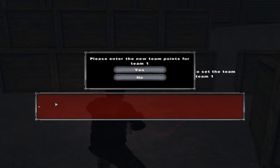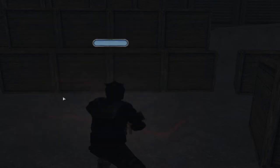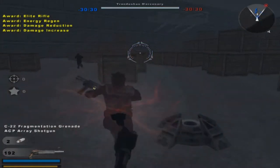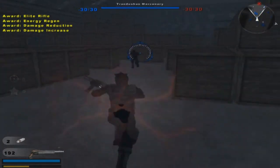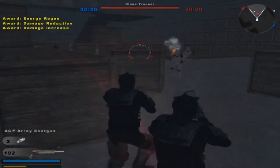Let's make it negative 30 each, because let's get a total of 60 kills on each other. There we go, so now we can get started. I've got an ACP Array Shotgun and a Fusion Cutter.